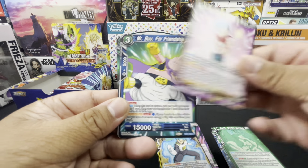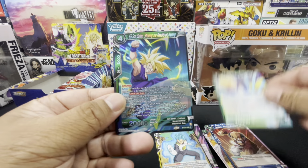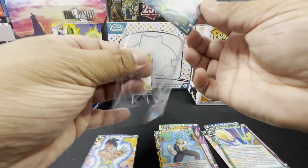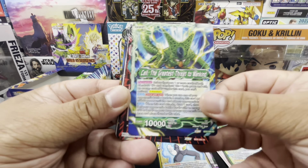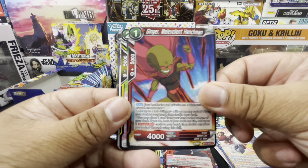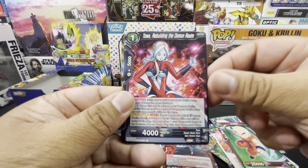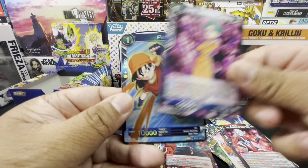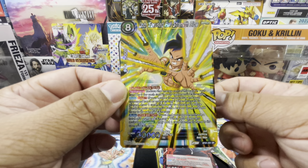Pack one continues: Garlic Junior Absorbing All, Hercule Friend's Defense, Ginger Malevolent Henchman, Dagoma Hyperbolic Time Chamber Training with Wiz, Krillin Toa Rebuilding the Demon Realm, Bulma Domination Complete — hollow common — Pan, and a super rare Oob Focused Full Strength Blow!